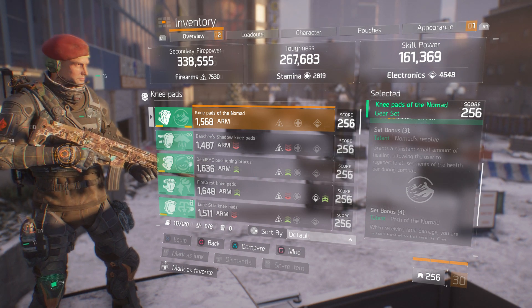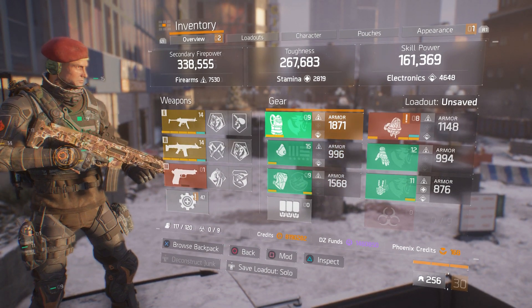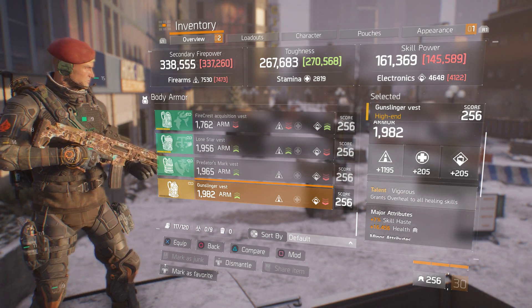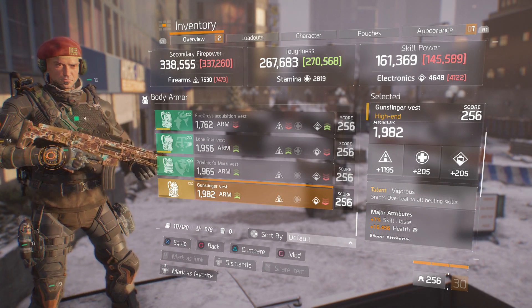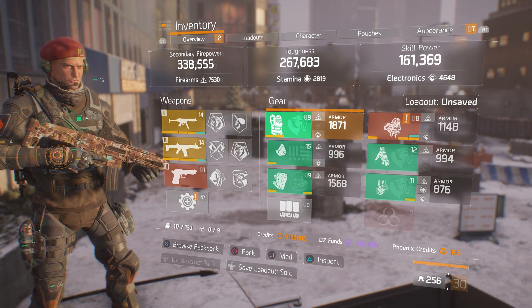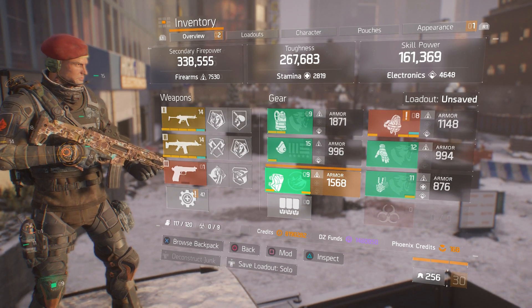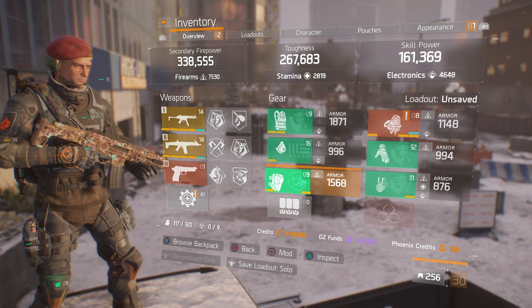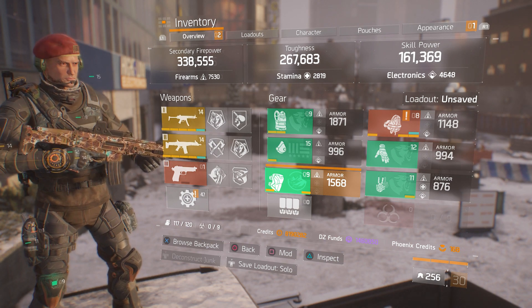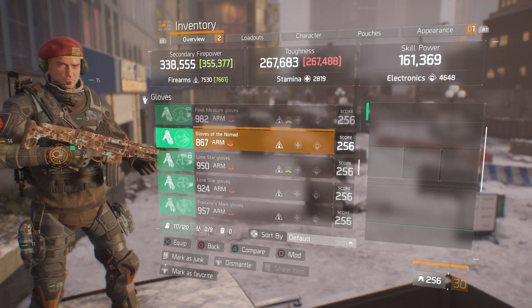If you prefer to add something else along with the Nomad — say you want Nomad's Resolve, which grants a small constant amount of healing allowing the user to regenerate all segments of health — you can switch out a Predator's piece for another Nomad. If you want a Vigorous chest piece, you can still get the 8% damage, and a Vigorous chest rolled to skill haste will give you even more skill haste. With the Ninja Bag there are so many combinations. I like using one Tactician, one Nomad, and three Predator's Mark with the Ninja Bag because I like the bleed effect — it gives extra damage and saves ammo, especially soloing incursions, since the bleed will cause enemies to bleed out after you duck them behind cover.